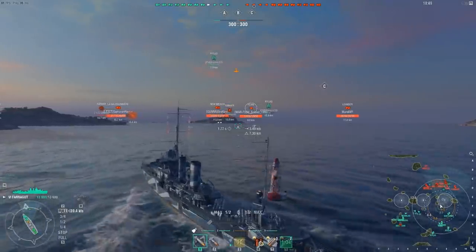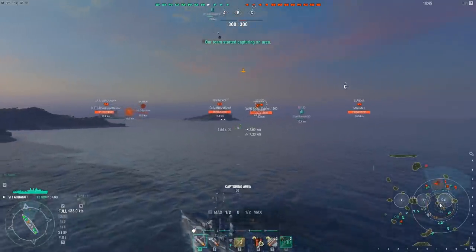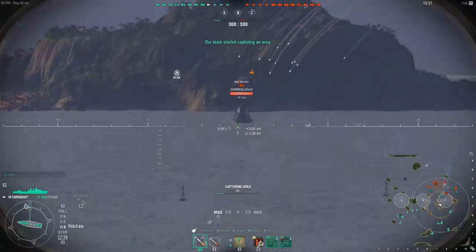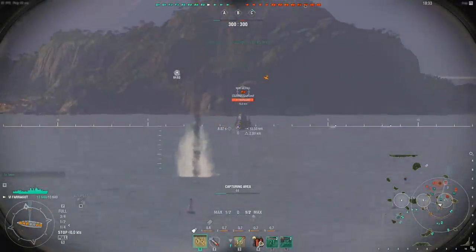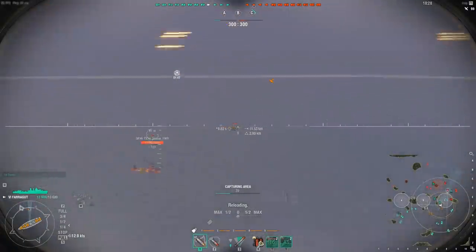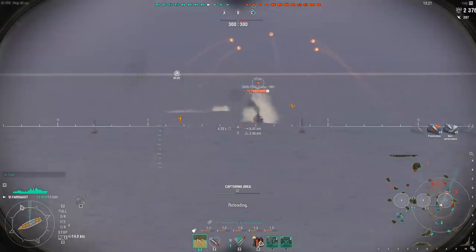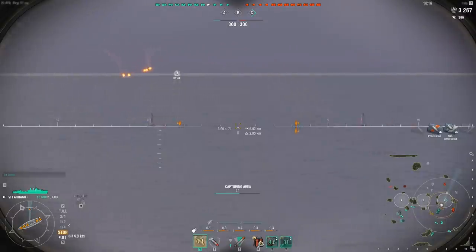Once again, with full tier 5 and 6 matchmaking, we have 2 aircraft carriers per team. My friendly Ryujo is going to spot the entire C flank for me, allowing me to safely enter Charlie. If there's anything I have against the CV rework, the spotting potential is definitely one of them — it gives you too much intel early game, and destroyers are not able to approach caps without getting noticed. I already know I'll be facing a Fujin, since enemy Gaede and Aigle are spotted over Bravo by the CVs as well, so I can just comfortably smoke here and start firing on targets.